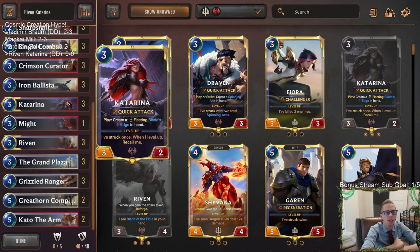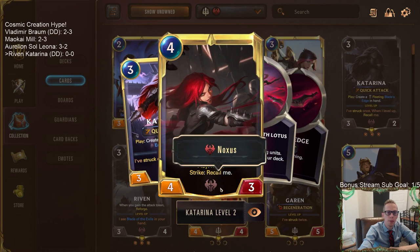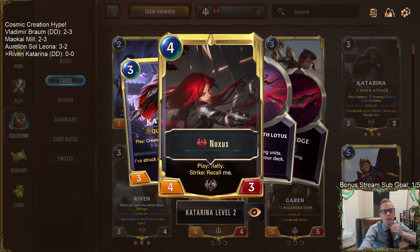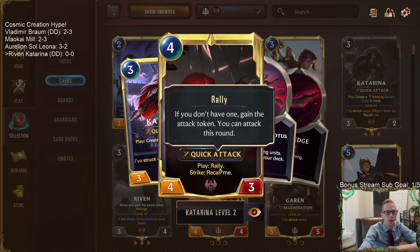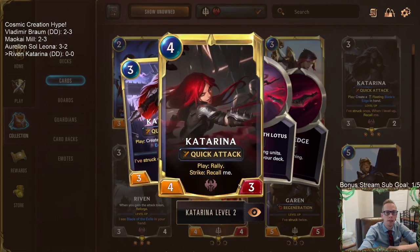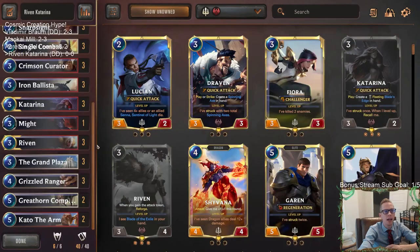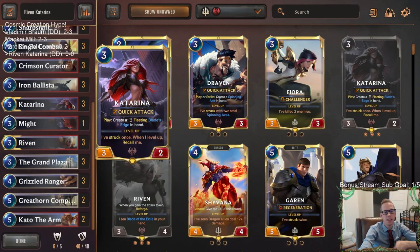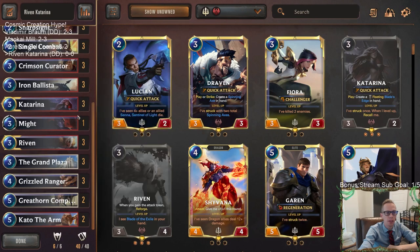We've got Katarina in here. Whenever you have your leveled-up Katarina, you play it, it strikes, you recall it, and then you can play it again — you rally, get to attack again, and continue on. Now with the Grand Plaza in play, you give Katarina plus one plus one and Challenger. So a leveled-up Katarina is a five-power Quick Attack Challenger, and you basically get to deal five damage to different things for four mana and keep replaying Katarina. Pretty awesome combo with Grand Plaza.